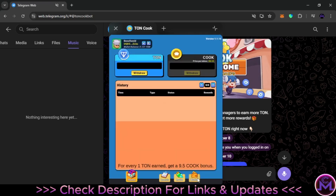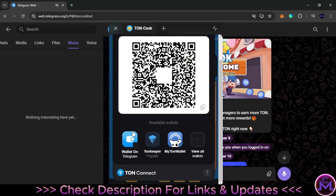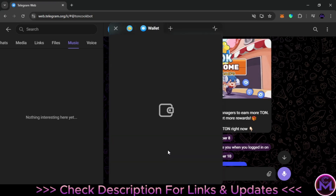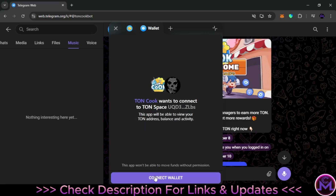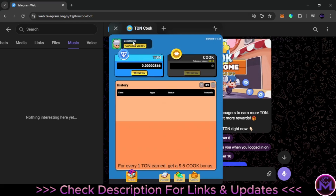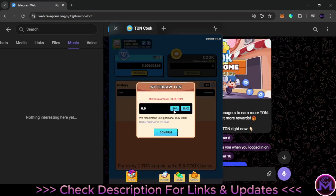The first time it will ask you to link your address. You can click and link the wallet, choose any wallet you want and connect. I linked it with the Telegram wallet but you can use any address. Once you connect, it will show the balance and your address. When you click on Withdrawal, you can see the minimum is 0.55 Ton.